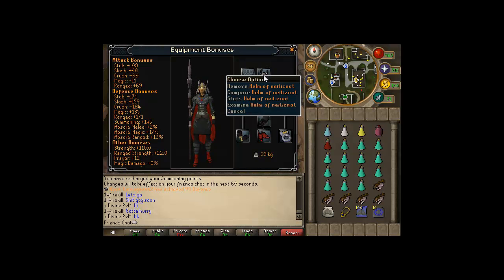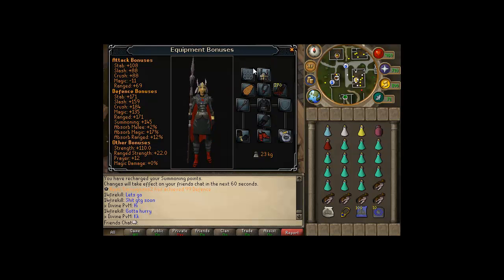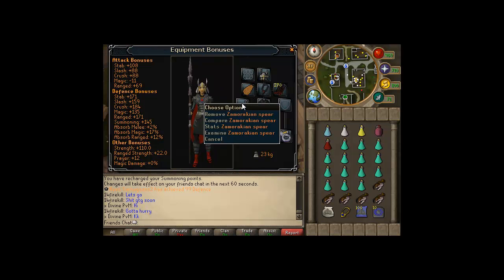The gear you'll need is a Helm of Neitiznot, a Fury or a Glory. A Fire Cape, a Trimmed Skill Cape, or a Soul Wars Cape is recommended. A weapon with high crush bonus such as a Zamorakian Spear, a Chaotic Sword, any God Sword, or Chaotic Maul.